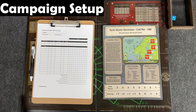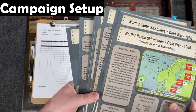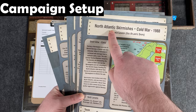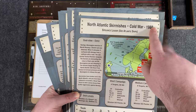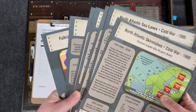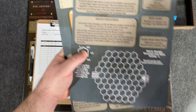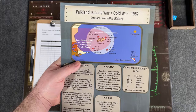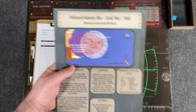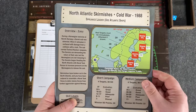In Spruance Leader, you're going to pick a campaign to start with. There are multiple campaigns that come in the box. You can pick everything from North Atlantic Skirmishes Cold War 1988, Hold the Line Cold War 1983, Destroy the Kirov Cold War 1988 — which is more of a specialty one — and they even have the Falklands Island War 1982 in here. We're going to go ahead and pick North Atlantic Skirmishes, Cold War 1988.